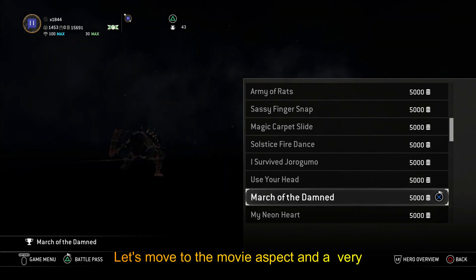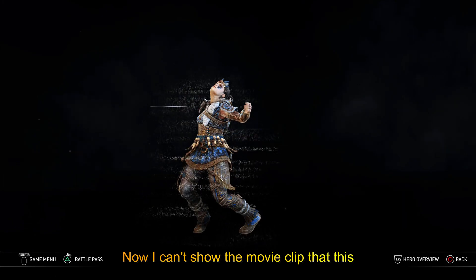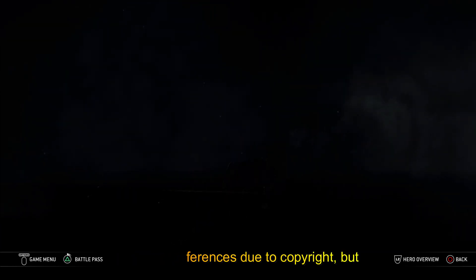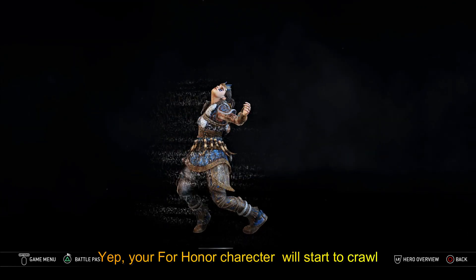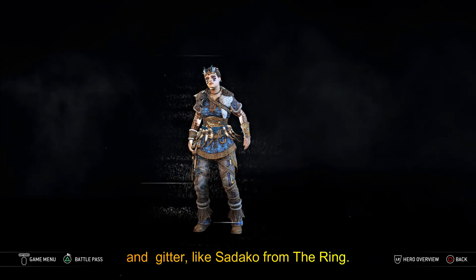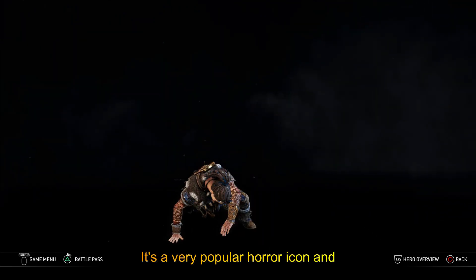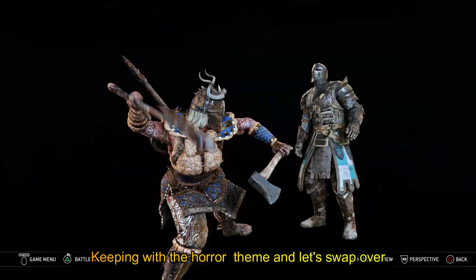Let's move to the movie aspect and a very particular famous horror icon, The Ring. I can't show the movie clip that this signature references due to copyright, but I'm sure you can figure it out right here. Your Farana character will start to crawl and jitter like Sadako from The Ring. It's a nice nod to a very popular horror icon, and many of you old boomers out there might recognize it.